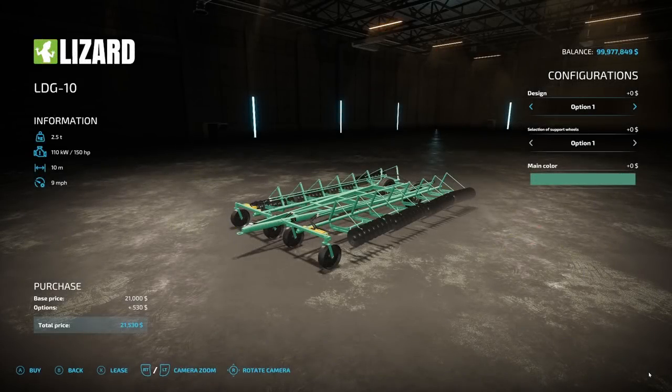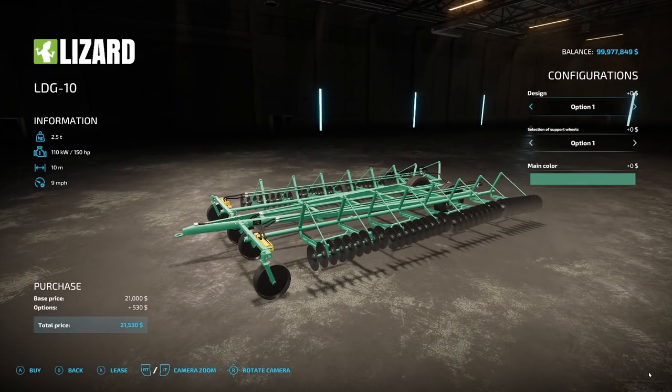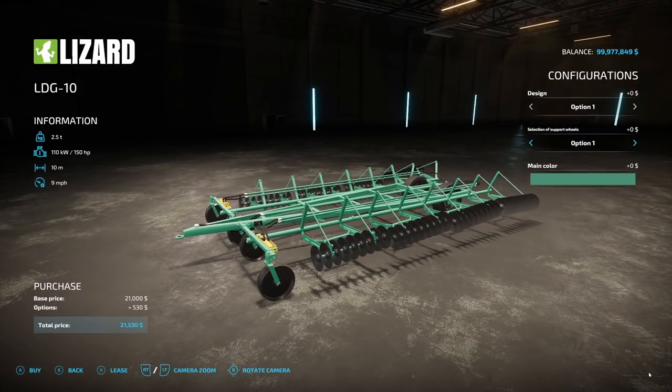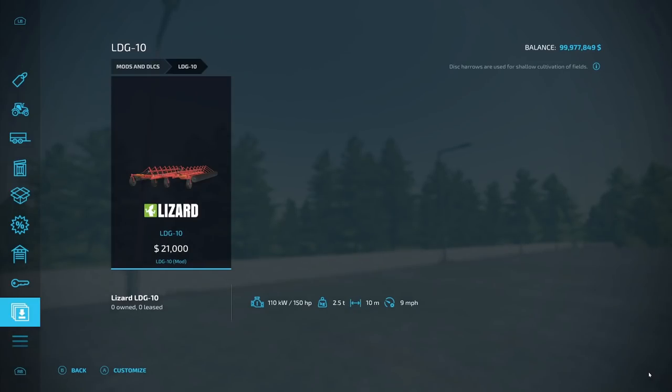The last PC-only new mod is the LDG 10 disc harrow from Damas 1523: 2.5 tons, 150 horsepower required, 10 working meters, 9 miles an hour operating speed, $21,530. Design options are option one or two, and there are supporting wheel selection options. Main color choices include light green, red, green, blue, or dull red.